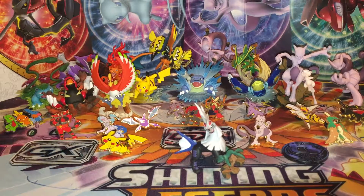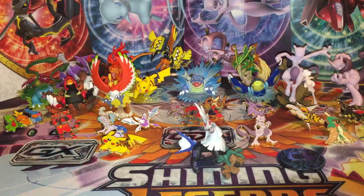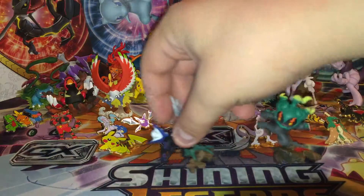We have four booster packs, a promo card, and this little Marshadow figure — nice looking figure. I'm filming a bunch of stuff at once here; I bought a whole lot of stuff at once, you'll just see it a couple weeks apart. We'll put Marshadow right up here and move Savali over.